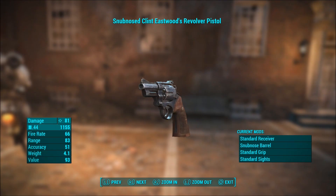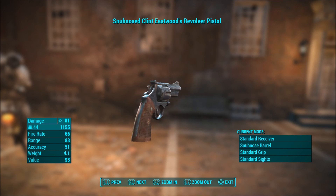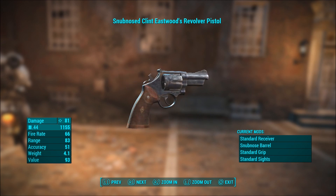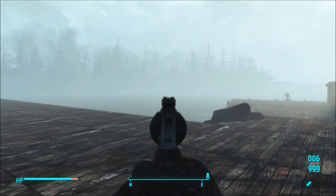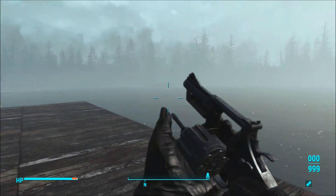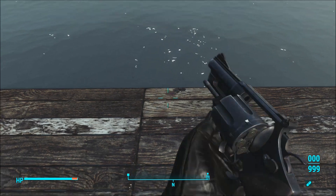Going into your inventory, you can see this revolver does a lot of damage compared to other snub-nose revolvers — it does 81 damage, has a fire rate of 66 (really good for a revolver), a range of 83, and accuracy of 51. The weight isn't too bad either. You can also mod this at pretty much any mod workbench. Doing a little test fire — the accuracy isn't too bad and the recoil isn't terrible.